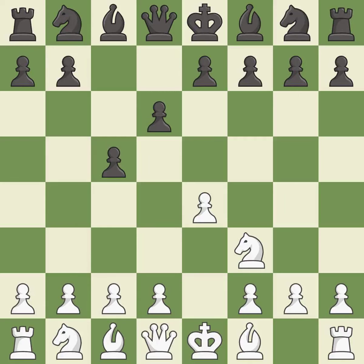d6 opens up the light-squared bishop and prevents white from pushing the pawn to e5 after black eventually plays Nf6.